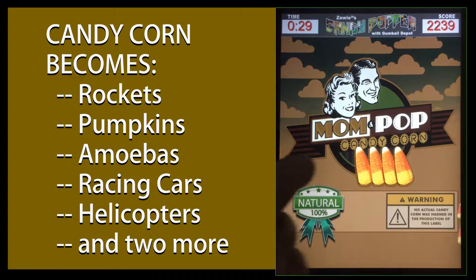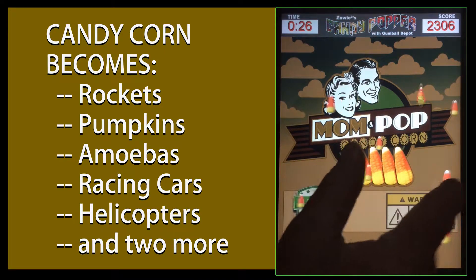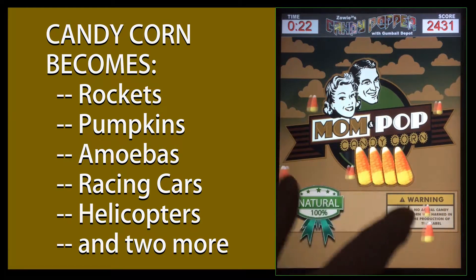Candy corn can become rockets, pumpkins, amoebas, racing cars, helicopters, and other shapes as well.